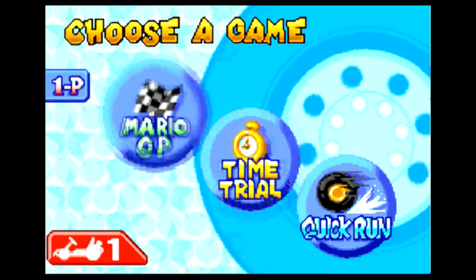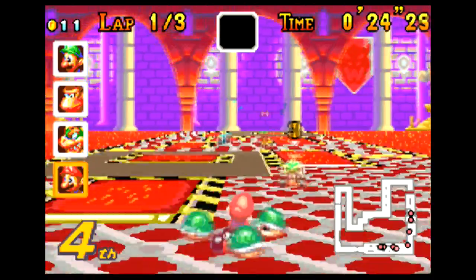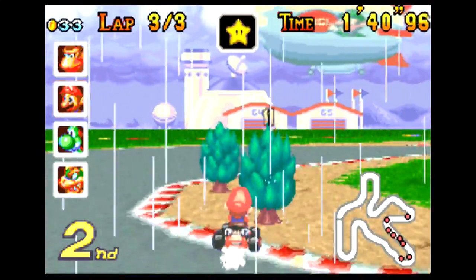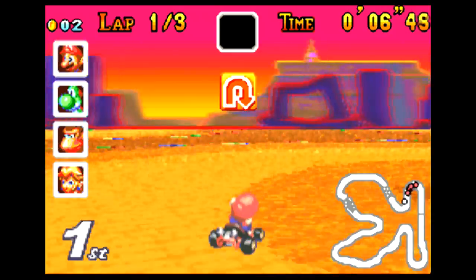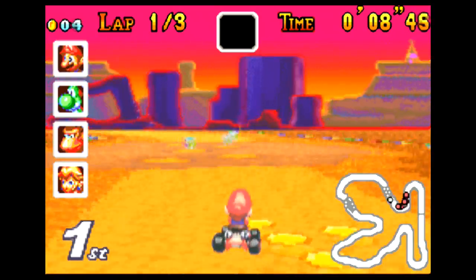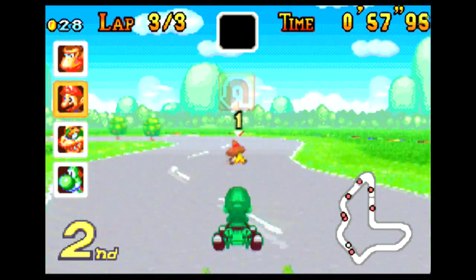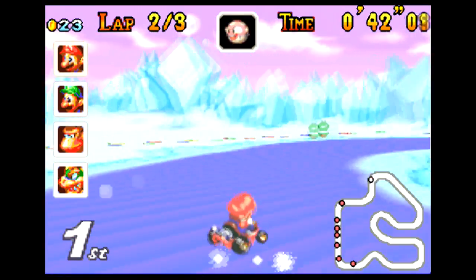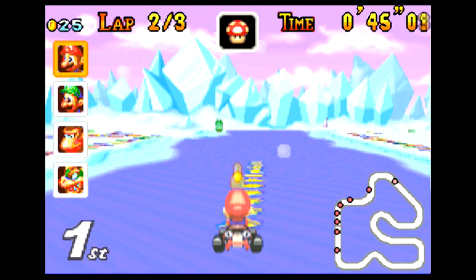For game modes, there's Mario GP, where you race against the computer in a series of four tracks that are three laps each. There's Time Trial, which records a ghost image of your best time so you can race against yourself. There's Quick Run, which is just a one-time race on any track you've unlocked — also known as the mode you pick when you're just sitting down to take a shit. And of course, there's the Versus and Battle modes, and that leads me to the multiplayer capabilities here.